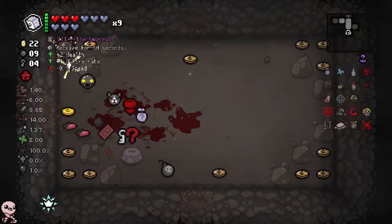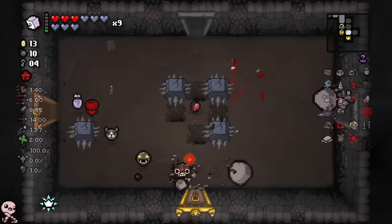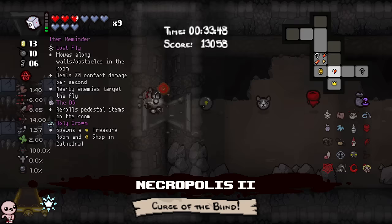Instant secret room — we have the whole floor to explore. I can't believe this, I'm so sad. I'm just buying everything — Voodoo Head, Humbling Bundle, very good items. Lost Fly is good though. Eternal Heart as well, I'll take it. I think we're good to just speed run to the boss.